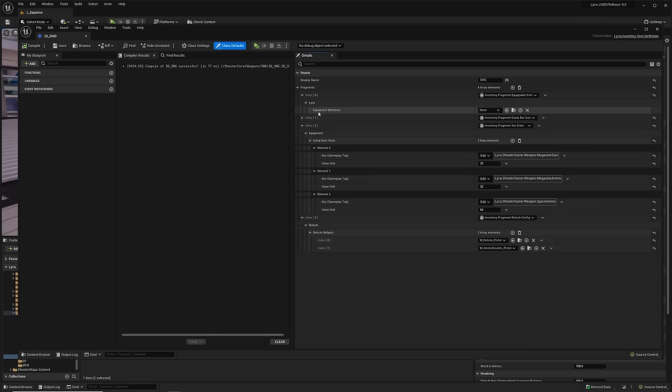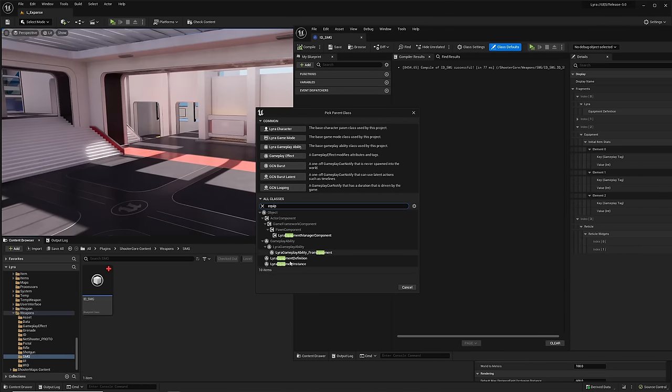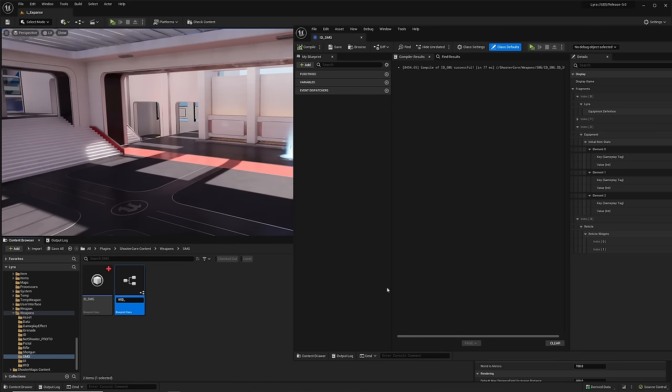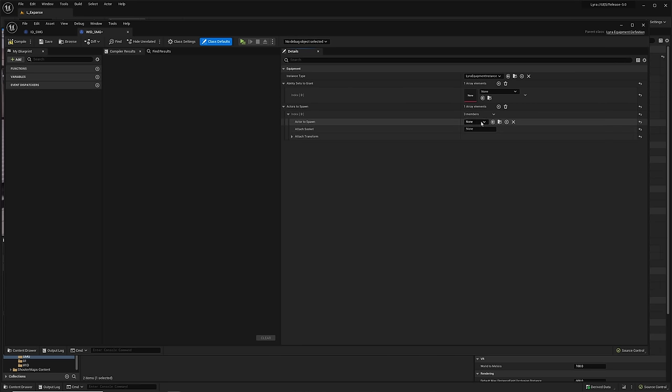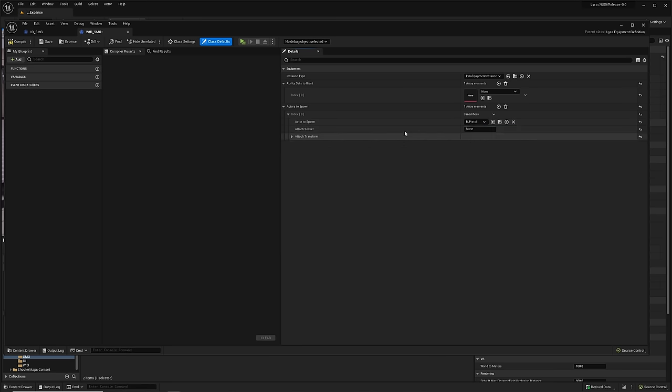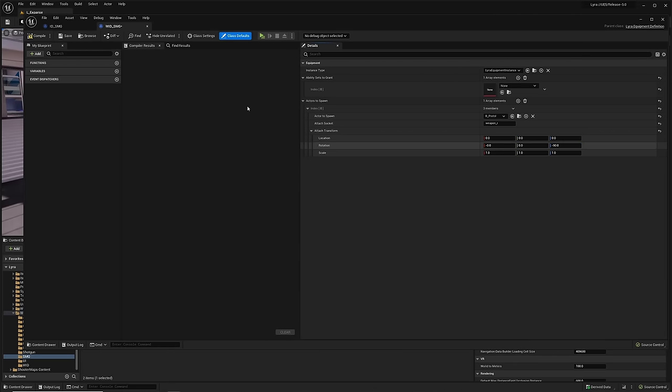In the equipment definition, we need a weapon item instance deciding what kind of item it is and what it does when equipped, an ability set to grant the player when equipping, and the actor to spawn. Use the pistol actor for now, attach it to the weapon R socket with a transform of minus 90. Now create the ability set. Right-click, Miscellaneous, Data Asset, choose Lyra Ability Set. Call it Ability Set SMG and open it up.